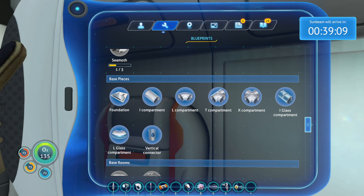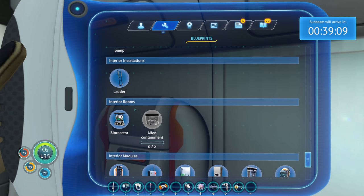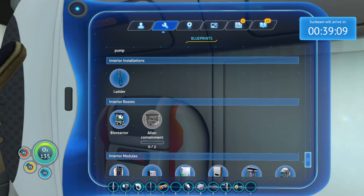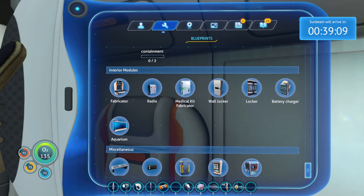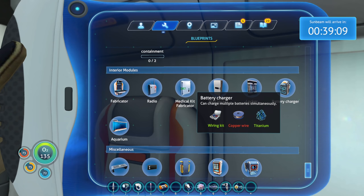How do we make stuff like... there's a lot that we can't make. I think we got a bioreactor — composts organic matter into electrical energy. Do I need that? Not yet. The one thing I really want right now is the battery charger. Let me go around and find some copper.